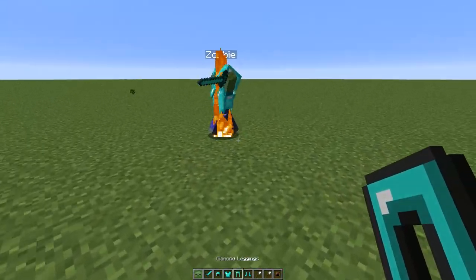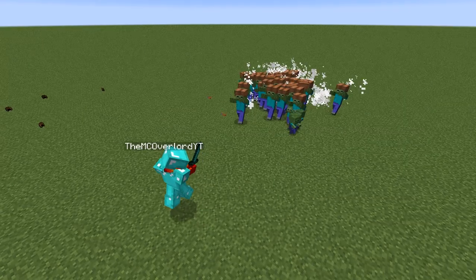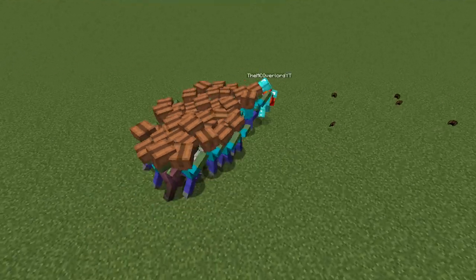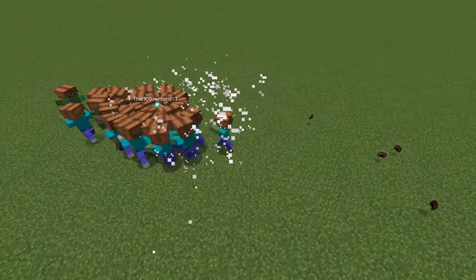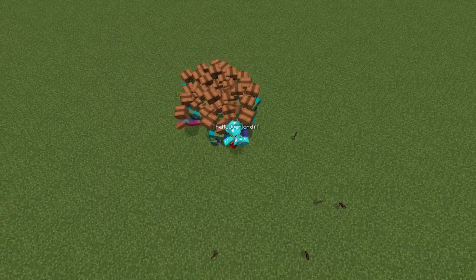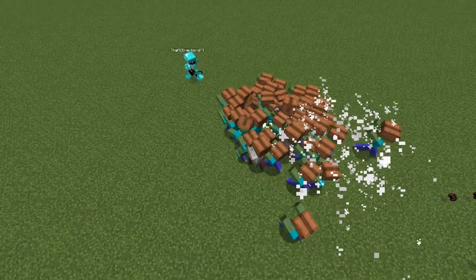Lastly, zombies have the swarming trait. The swarming trait means that the zombie will do extra damage when it's in groups of other zombies. The bigger the horde, the more damage they can do. This even translates between zombie types, such as a husk and a villager zombie counting toward the horde count. This can be a real advantage against strong enemies for either tanks or glass cannons.